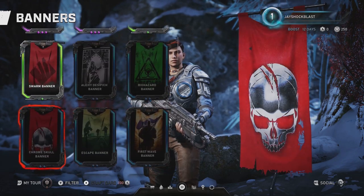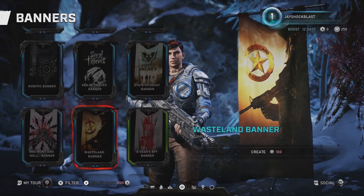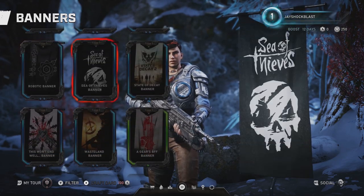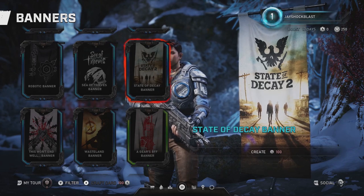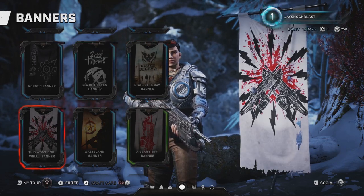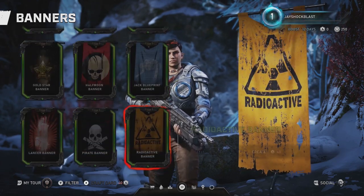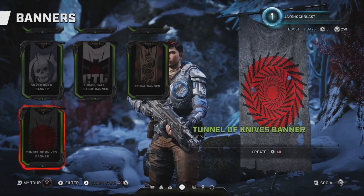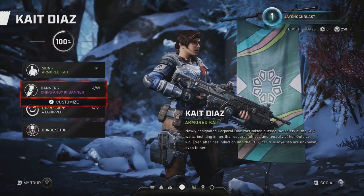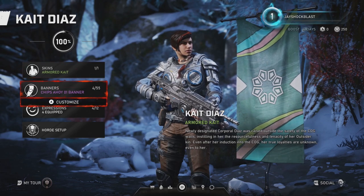It looks like there's more — I'd imagine there's more banners. I don't know how you get some of these other ones though. Sea of Thieves, different Xbox games, Cougars banner. But yeah, so I got my first Chips Ahoy banner, as you can see, right there.